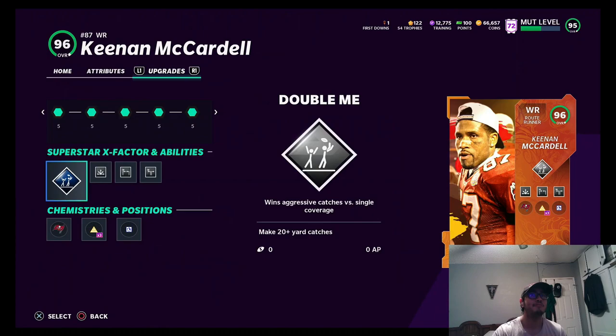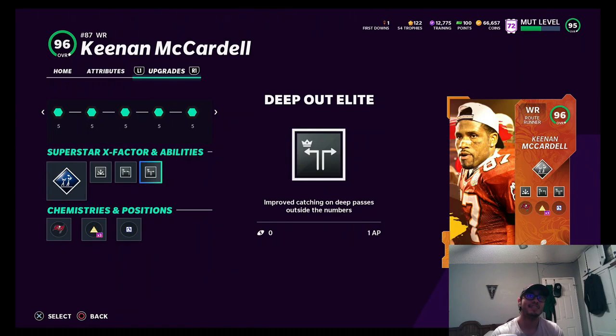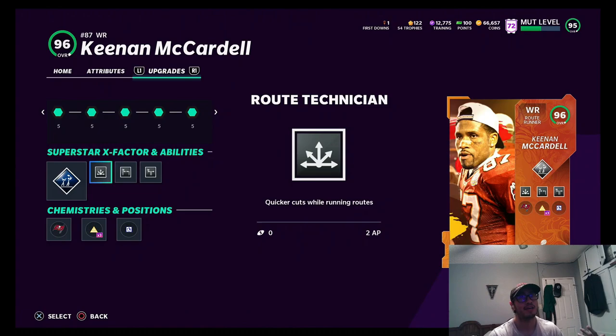We added some abilities: Double Me, Route Technician, Deep Elite, and Deep Battle. The good thing is he has Route Runner, so with Route Technician it decreases the AP to two instead of three or four. Pretty good wide receiver — we're gonna see how good he is in the game.